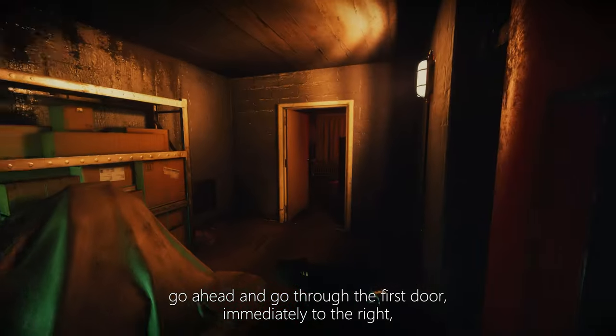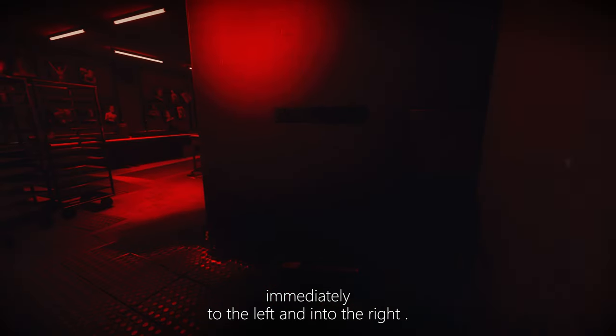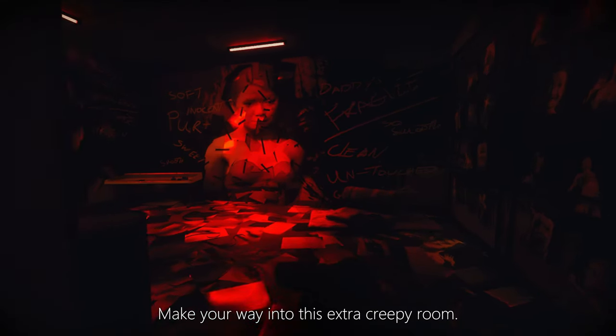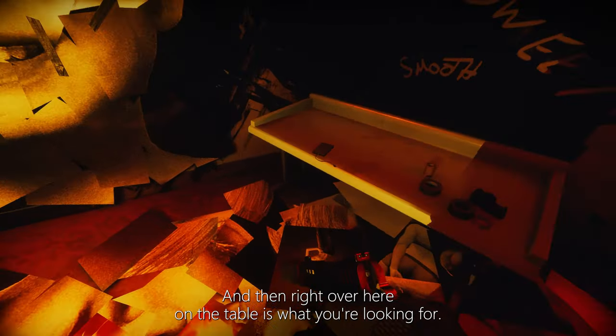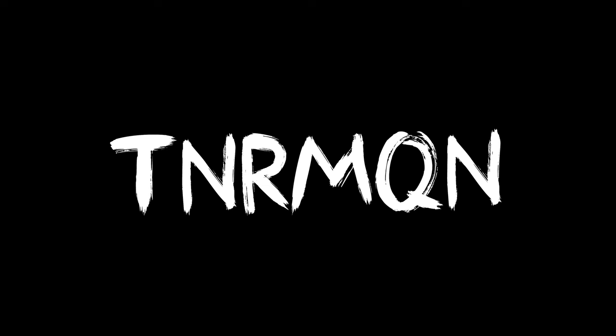Once you've made it to the bottom of the stairs, go through the first door immediately to the right, then immediately to the left. Head into the right, go through this really creepy red room, stay to the right, make your way into this extra creepy room, and right over here on the table is what you're looking for — collecting evidence.